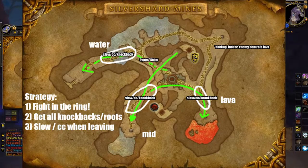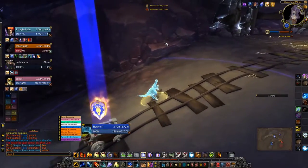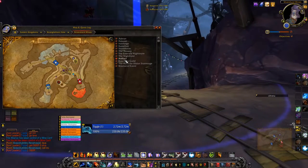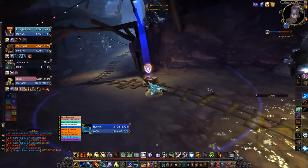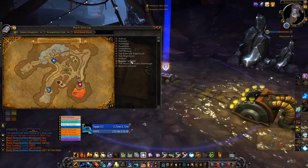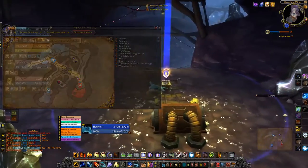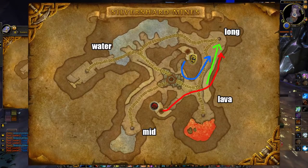After we take mid, we mount up and get deep into lava, knock them off, and take that cart. From there we call incomings and maintain control of two paths to win. I usually do top and mid, and if the enemy team is controlling lava, I try to flip the switch to make it go up instead of down. This prevents them from getting cap points quickly, and driving the cart up toward the top moves them farther from other nodes, making it harder to support from their graveyard or switch lanes.